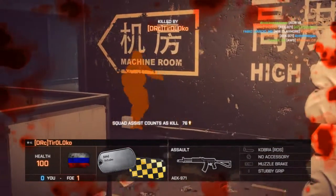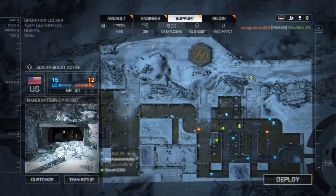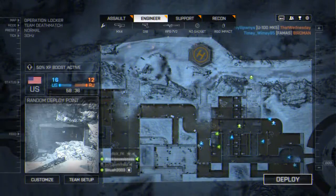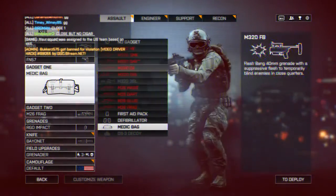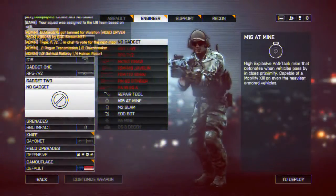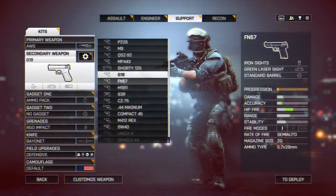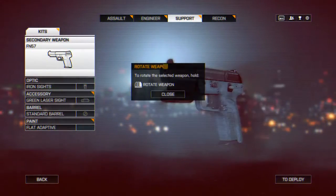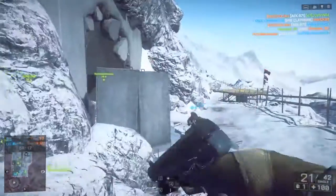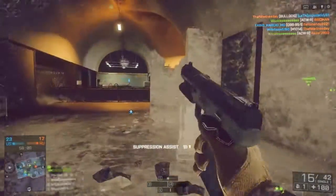I need to pick a class where I can resupply myself with ammo, which is the support class. Where's the ammo pack? There we go - ammo pack, I thought it was support. Okay, and then we're gonna pick the FN-57. I think it's already set up for me. Now I got this and I got myself some ammo packs, so we should be good. Tagged them up, got an assist.